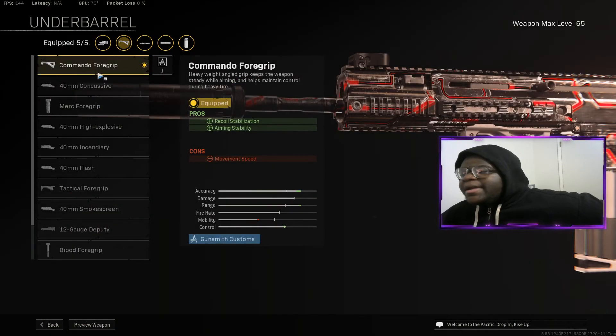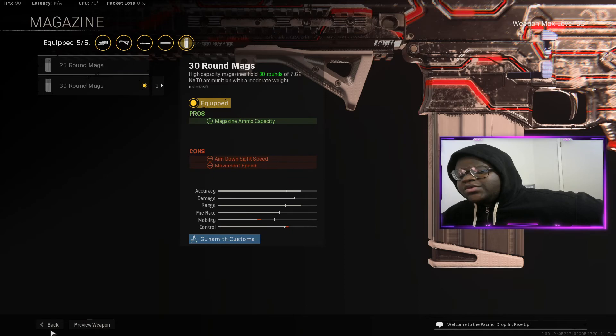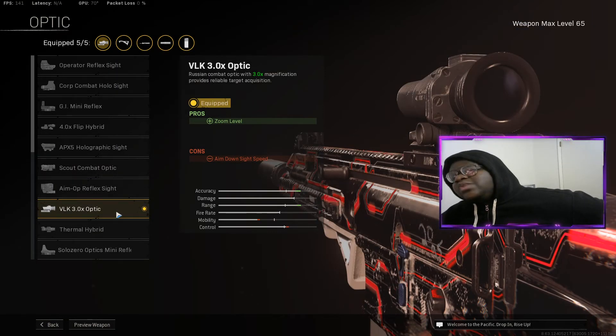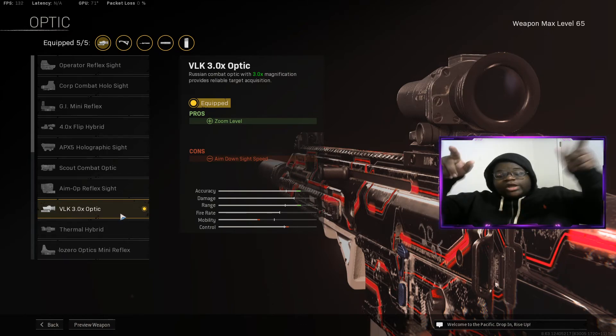We got the Commando 4 grip for our underbarrel, which gives us recoil stabilization and aim stability. We got the 30-round mag — I'm so mad this doesn't have a bigger mag because this gun is actually good, but it is what it is. We're playing solos. And last but not least, so we can use this at long range, we got the VOK — the best optic in the game for Modern Warfare guns. Without further ado, let's jump straight into it.